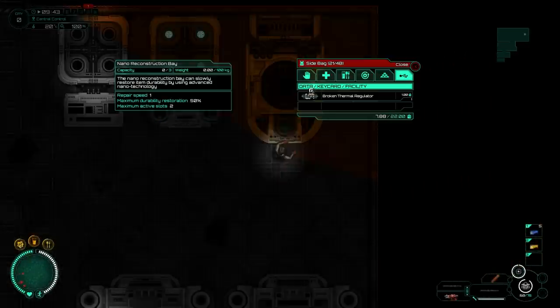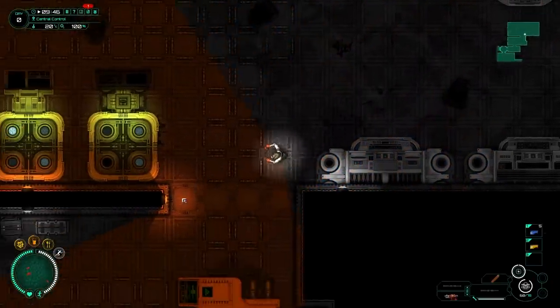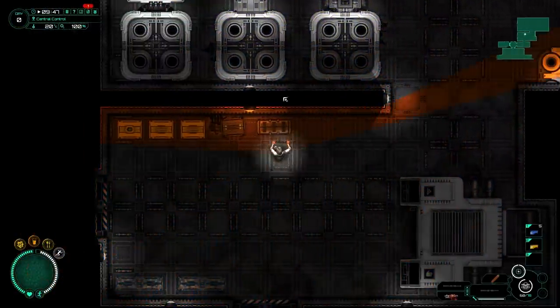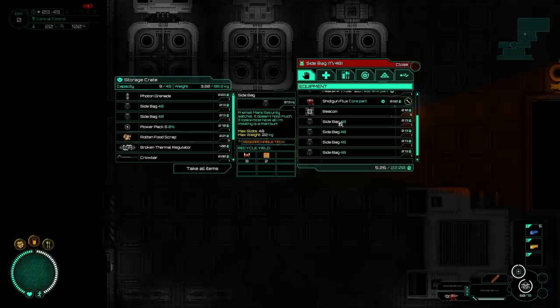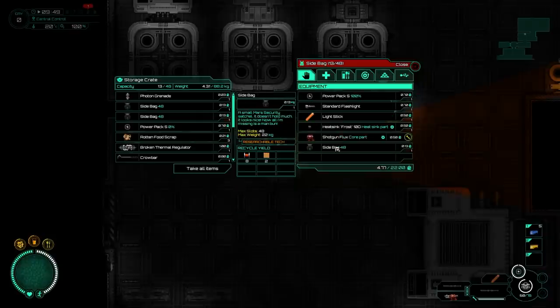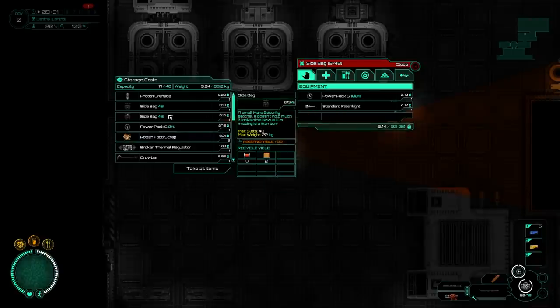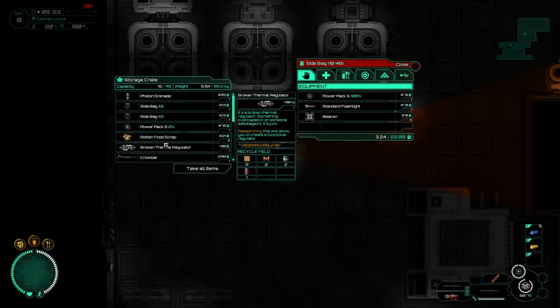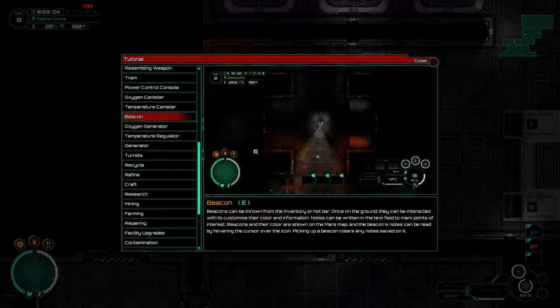Swing over here and do a repair. I have to research this to get another one. So the other thing we want to get rid of — crowbar, prison suits and bags. Probably move over a lot of the crafting components too, because they're not that helpful. I'm going to grab the beacon just because. Otherwise this leaves us with a lot more inventory space.